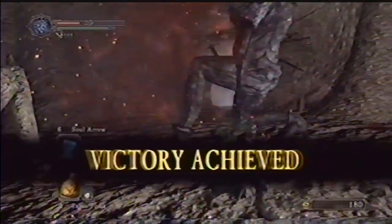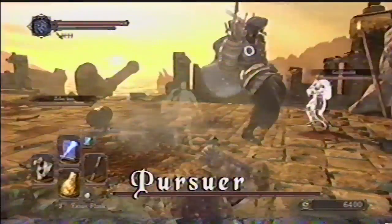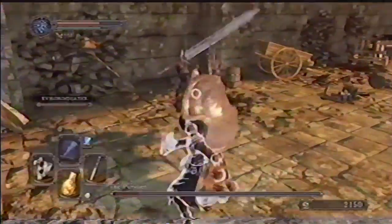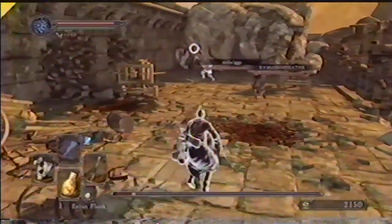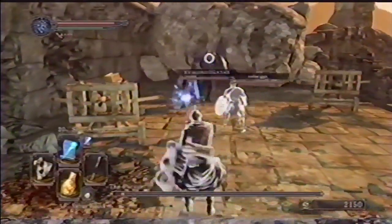The real Dark Souls 2 begins here. He's quick and can dash up to you in the blink of an eye. Circle around toward his shield side to most effectively dodge his attacks. You can use the arrow machine for a big hit, but it may be tricky to safely use this strategy. A second or third player will help a lot in this fight, for keeping Pursuer distracted and unfocused.